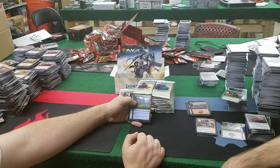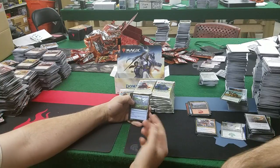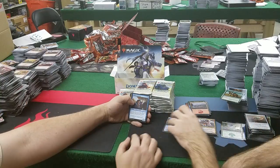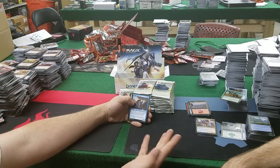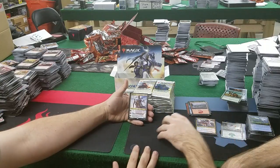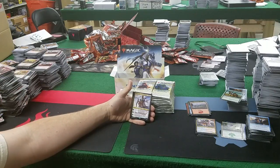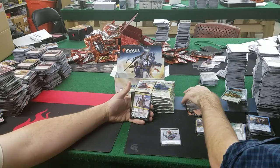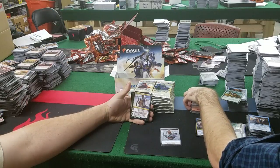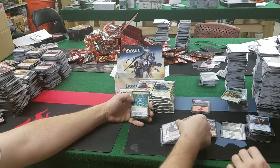Memorial to Genius: enters the battlefield tapped, tap to add blue; for 4 and blue, tap and sacrifice it to draw 2 cards — 5 mana, lose a land for 2 cards, a desperation play. Diligent Excavator: 1 and a blue for a 1/3 — whenever you cast a historic spell, target player puts the top 2 cards of their library into the graveyard. Not terrible. Oh, big start — Teferi, Hero of Dominaria! He's probably good enough. He starts at 4 loyalty — plus 1: draw a card at the beginning of next end step, untap 2 lands. Minus 3: put target non-land permanent into its owner's library third from the top. Ultimate emblem: whenever you draw a card, exile target permanent an opponent controls.